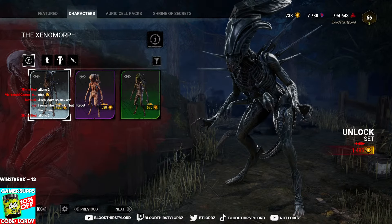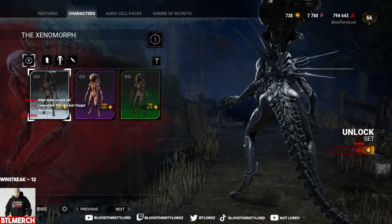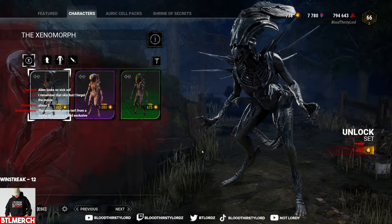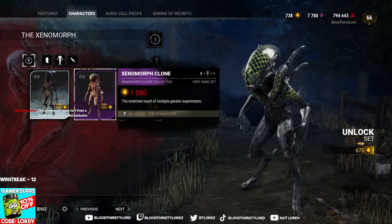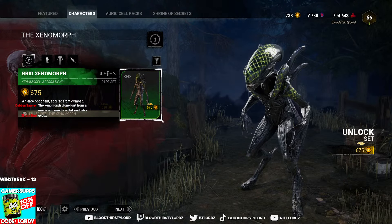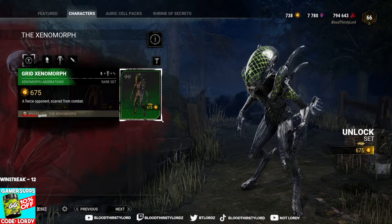And then you also have the Xenomorph Queen. Look at her — she's thick? That's crazy. Gnarly to see in the game that these characters are being introduced through the base Alien kit. You can get three skins which are honestly very unique. Especially this skin here — the grid Xenomorph skin is a skin you don't really have in any other game with an Alien license.